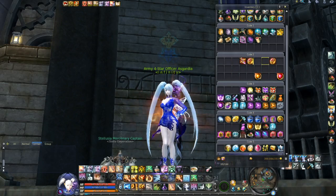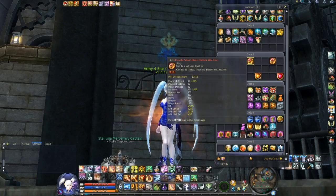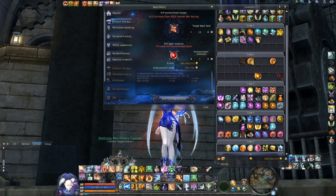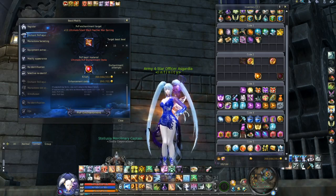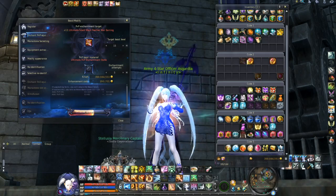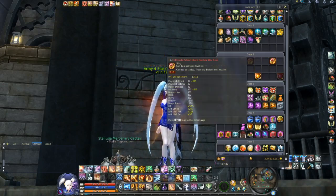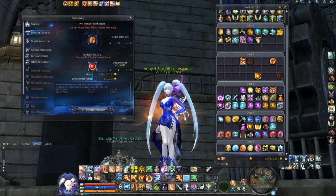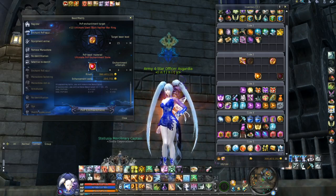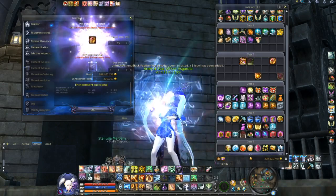I still have two items on plus 14, so I want to put those items to plus 15. Let's try now with ultimate stones, starting with the earring. I will put everything in and go to plus 15 — I hope I have more luck than with the legendary stones. This was good, this was okay — and the ring, I have it on plus 15! I have 4 stones left. You never know — I can fail all four. Let's go. Done.